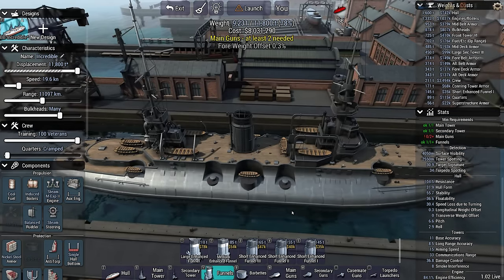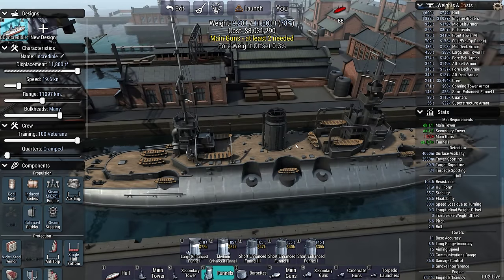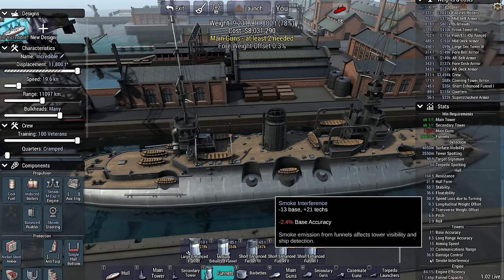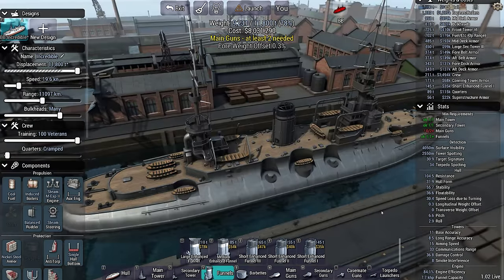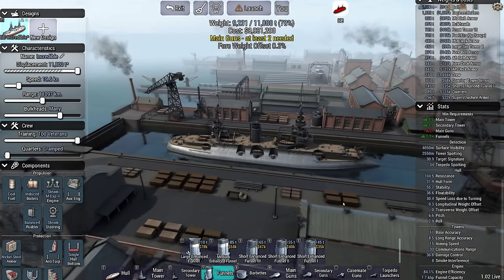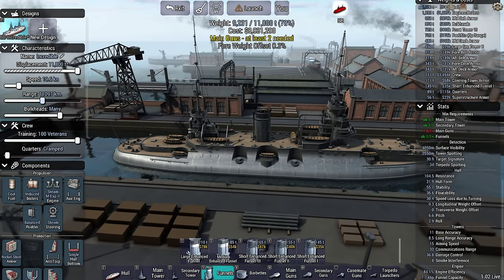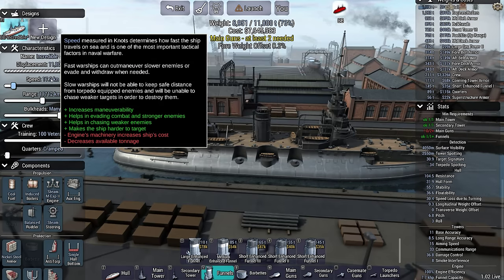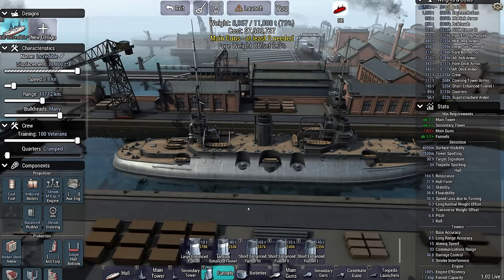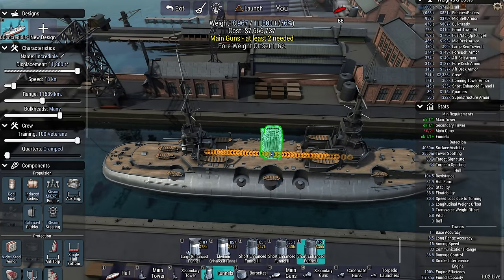So this is the biggest ironclad hull. You might want to go with a smaller version of this because the big ones are not going to go very fast at all. 18 knots — which, I guess, pre-dreadnought and all the rest of it — still, that's pretty rubbish.